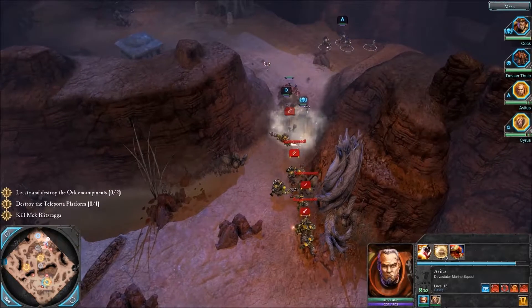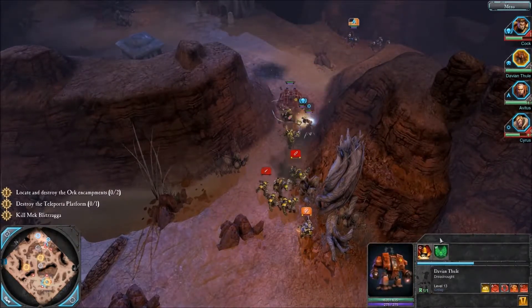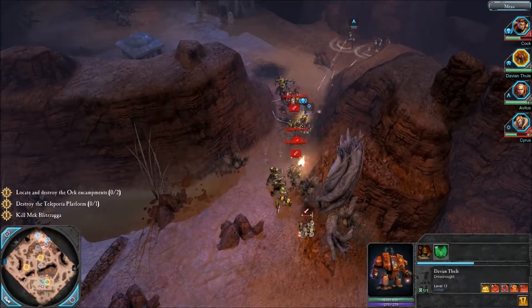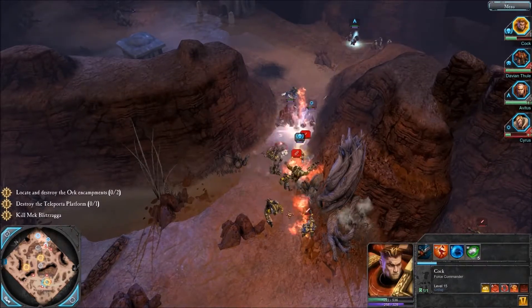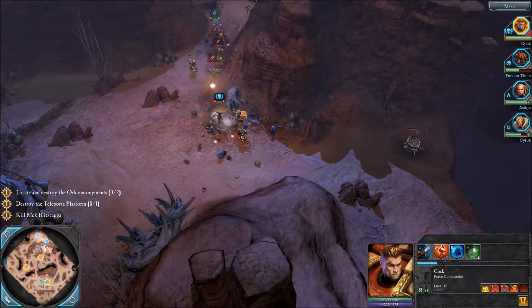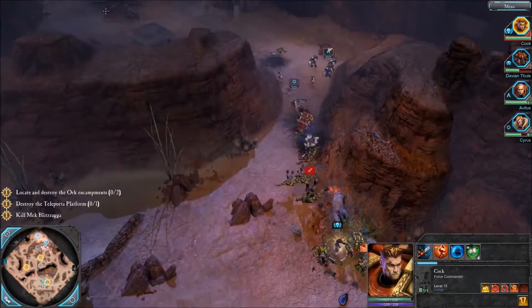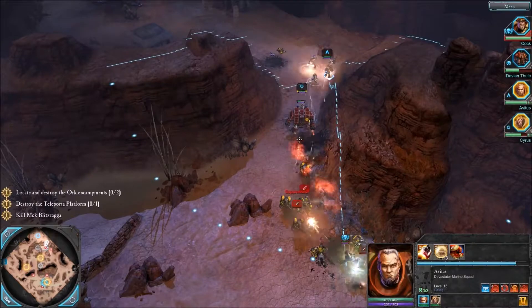Oh goodness gracious. Now Cyrus is stuck on the other side of the Dreadnought. Davian, get out of the way, madman! Alright, we're going to have to charge the commander through to get towards that rocket unit. The only reason I rushed the commander out to get that laser unit was because that was the thing most significantly threatening Davian.